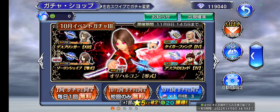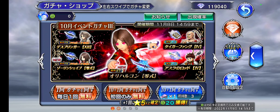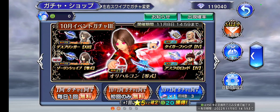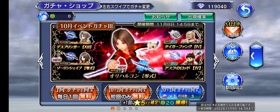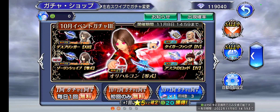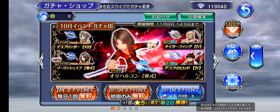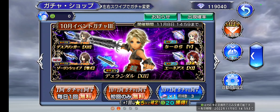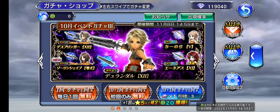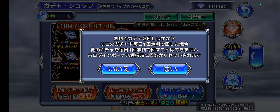Hi guys, welcome back to another Opera Omnia video where it is time to pull for Rem's FR and BT weapons. We do have three multis and two banners that were released with Transcendence 15. The first one featuring Rem's entire kit with Von's FR, featured with the returning LDs of Young and Palom. And then on the other one we have Von's entire kit with Rem's FR on the banner with the returning LDs of Lena and Lion. Some pretty solid banners overall, so let's go ahead and jump right into it.